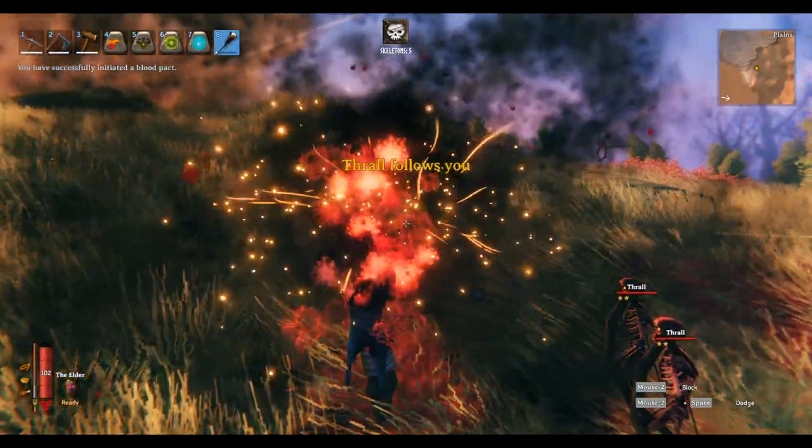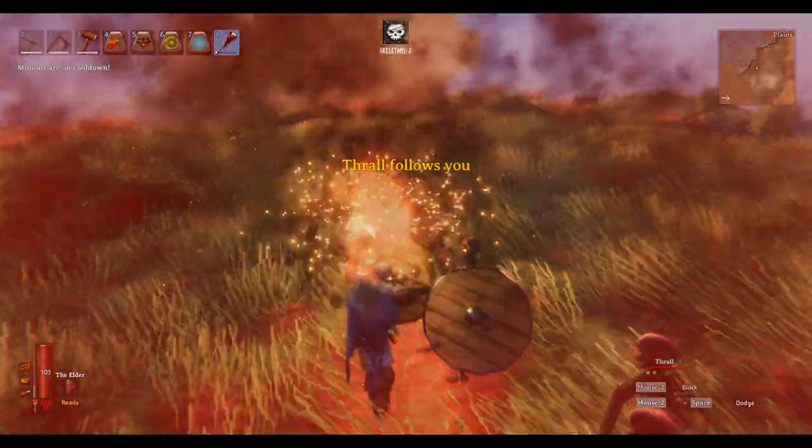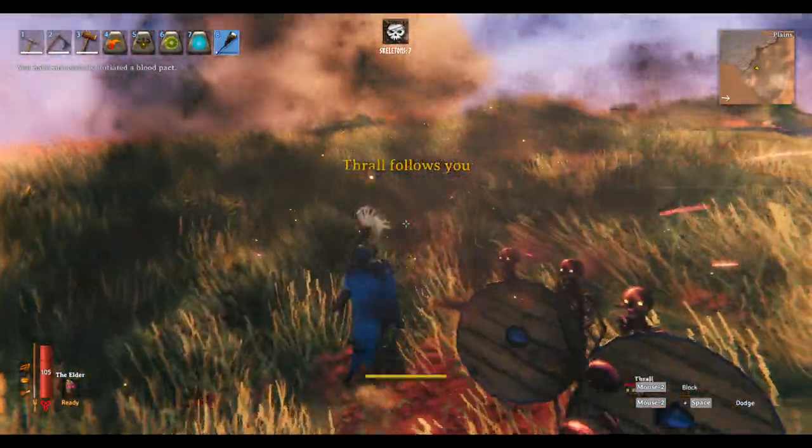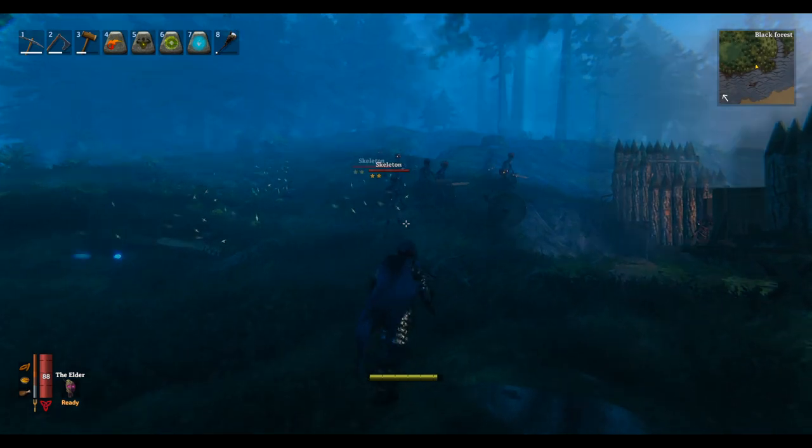You can sacrifice your own health to heal the minion if it gets damaged. With middle click, you can cycle the type of minion you want to make. You can have two kinds of skeletons: skeleton warrior and skeleton archer. The warrior uses a sword and shield, and the archer uses a bow.